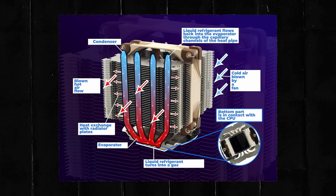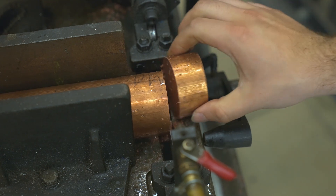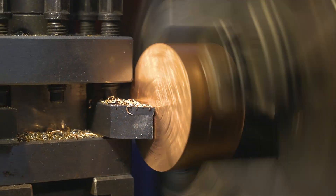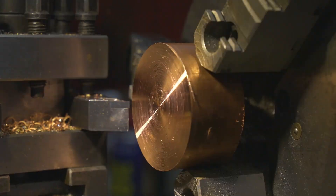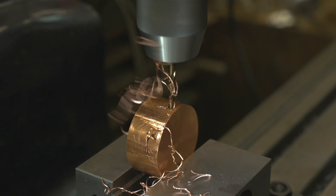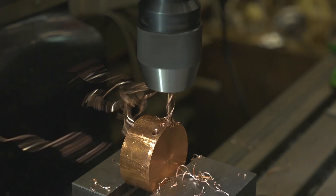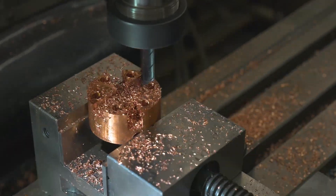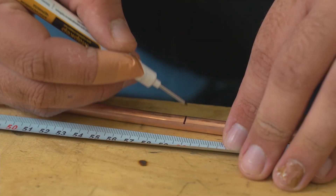Our first heatsink prototypes will use this exact tech — we're basically copying a standard PC cooler design. Step 1: pull heat from the CPU. We're snipping some spare copper leftover from our last Cthulhu cast project to prep the base. We're gonna MacGyver our own heat pipes using whatever junk we find in the garage — quick, cheap, and gloriously janky. We're not expecting miracle performance; proper engineering requires actual calculations. But screw it — we're flying by the seat of our pants to hit that sweet spot between coolant and chaos.